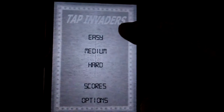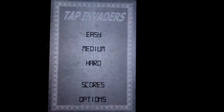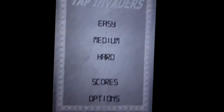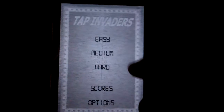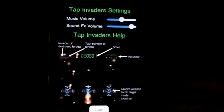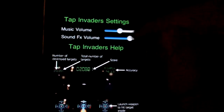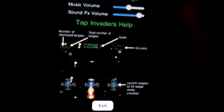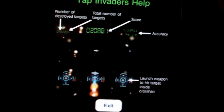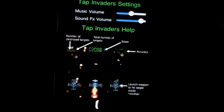You'll see as I kind of play it here in a second. As you open the app, you've got this menu. Nothing flashy, not a whole lot here, but simple and to the point. Down here under options, it gives you the ability to set music and sound effects volume independently, and it also offers some help on kind of some basics on what things are and such.